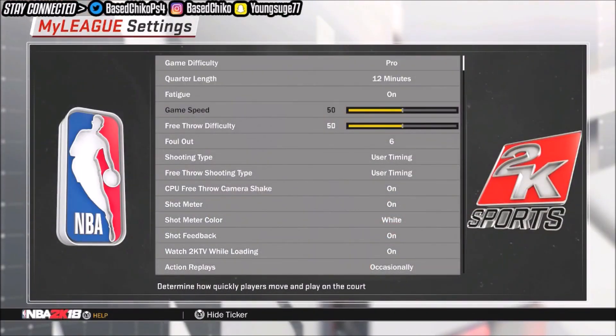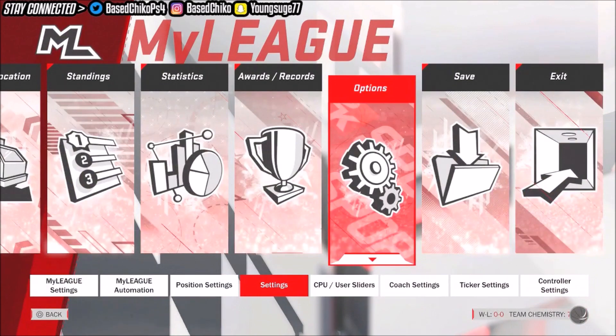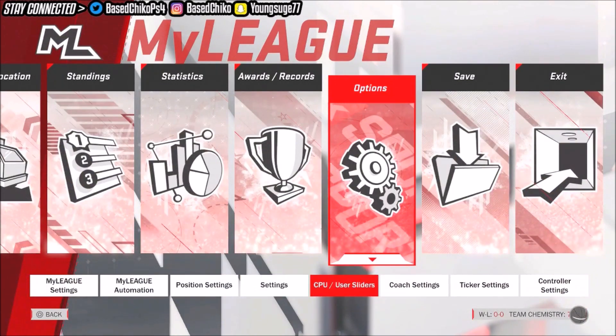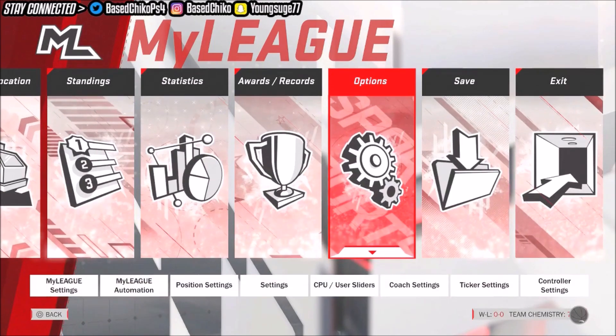Set game speed to 100. Remember yesterday I said you had to go to CPU sliders and upgrade — you don't even have to do that. Just go into settings and for difficulty, it doesn't matter. You can put it on Hall of Fame if you want. I'm going to put it on Hall of Fame — I just want to see if I get more VC for Hall of Fame. Once you put it on Hall of Fame, press circle to back out.